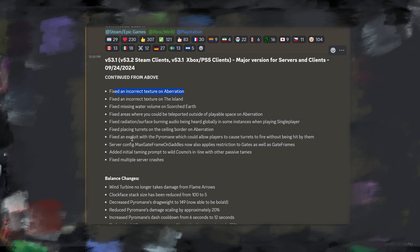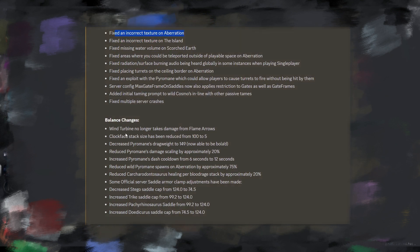For PvP balance changes: wind turbines no longer take damage from flame arrows. The clock face stack size has been reduced from 100 to five — so you can only stack five in a vault now. Pyromaine's drag weight has been decreased to 149, meaning it can now be bolad. That is going to be huge.